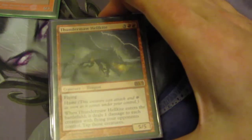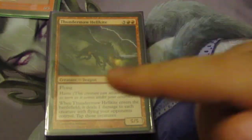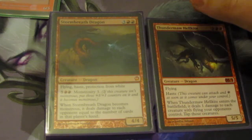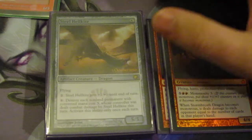Of the dragon buddies he has, Thundermaw Hellkite you may think would be an early drop, but I actually like holding him. People may get some kind of chump blocker for Rorix, so Thundermaw gets rid of the chump blockers by tapping them down. Stormbreath Dragon is generically good — it's pro-white. Then we have Steel Hellkite, just a generic dragon.